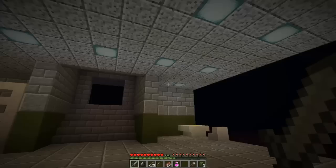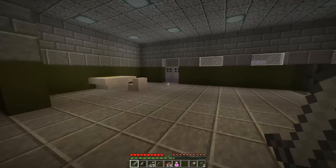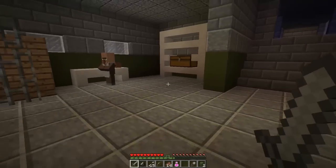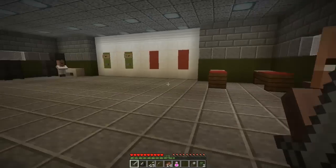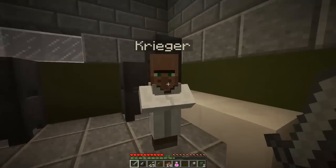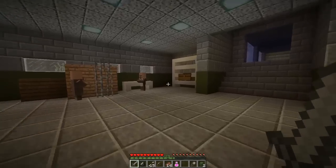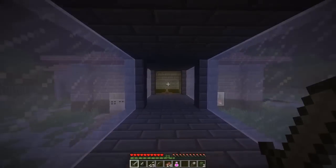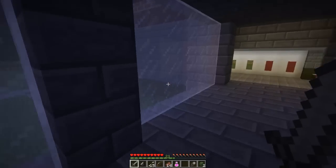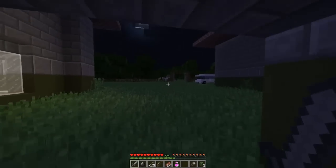As we left off in the last episode, we had to clear out this little area — this base of sorts — and make our way through to meet the new survivors. We have Greg, Earl, and that over there is Mr. K — I'll call him that because he's a doctor of some sorts. He gives us improvised medicine, instant health, which is going to be very useful because I heard clearing out the tunnel is very intense.